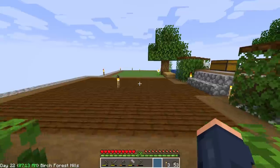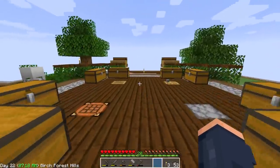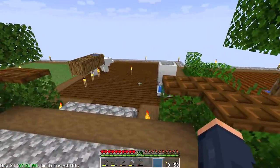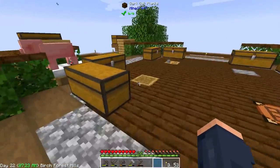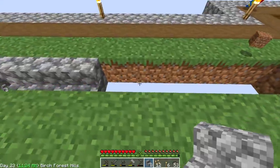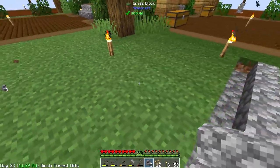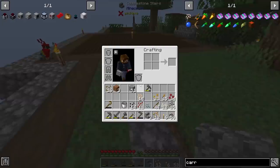Look at this. I have these beautiful gardens set up on our island here. Plenty of space for us to set up some machines and things like that. I think I'm ready to start working on some of these automation processes. I'm setting up some farms over here. We have a couple of things like sugarcane and cactus that we need to set some sort of farm up for.